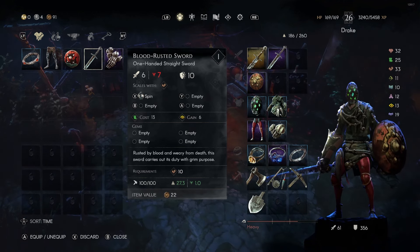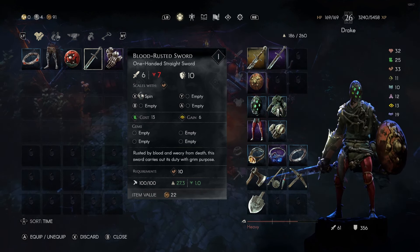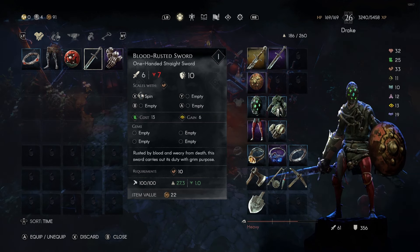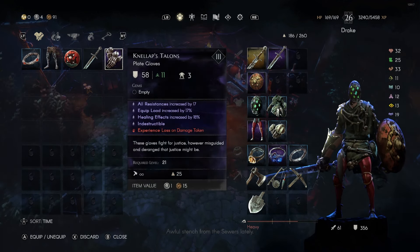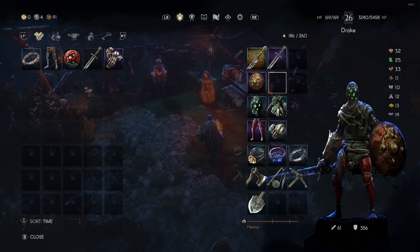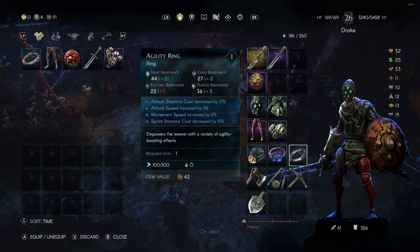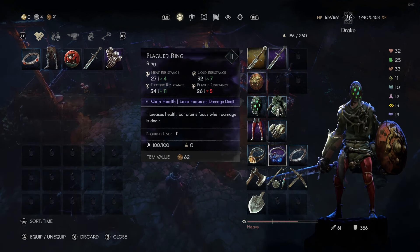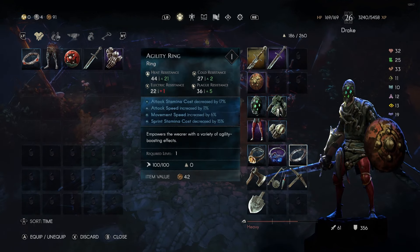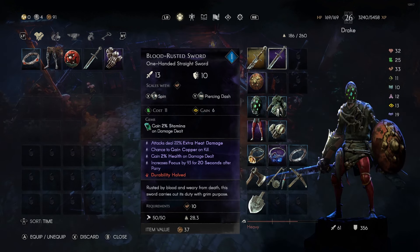Gear in No Rest for the Wicked comes in four different categories and multiple tiers. First, common — this is your most flexible type of item. You can enchant common items and have a chance of getting a rare, or you can get something called cursed. The next level up is rare — these offer various different buffs to your character. Look at the perks and decide what you ultimately want to grab.